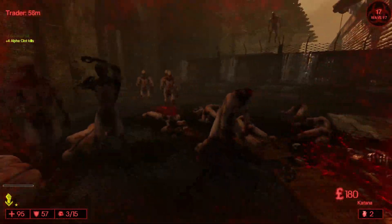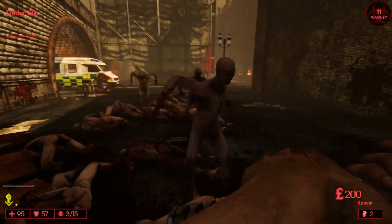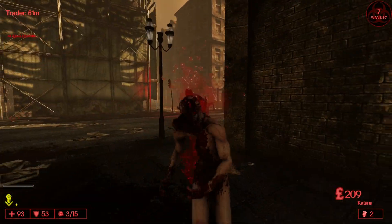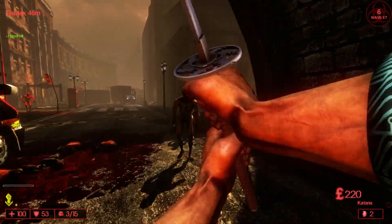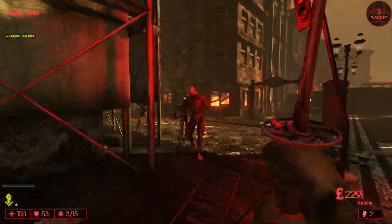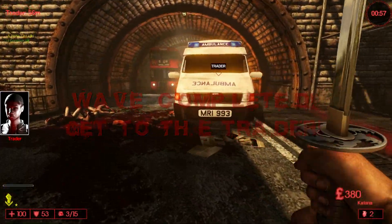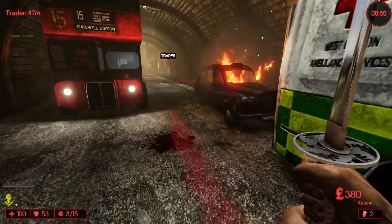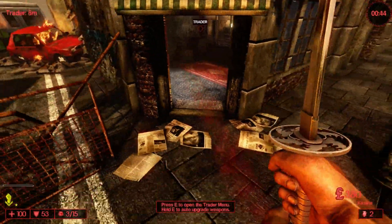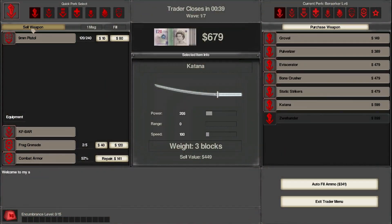On top of the map, this mod has classic Killing Floor one music playing in the background. There's only one type of clot because Killing Floor one only had one type. As you can probably see, this mod also has the Killing Floor one HUD, which is kind of amazing. Last three zeds and they're dead. It even has the Killing Floor one trader, complete with the same trail and red smoke path to the trader.